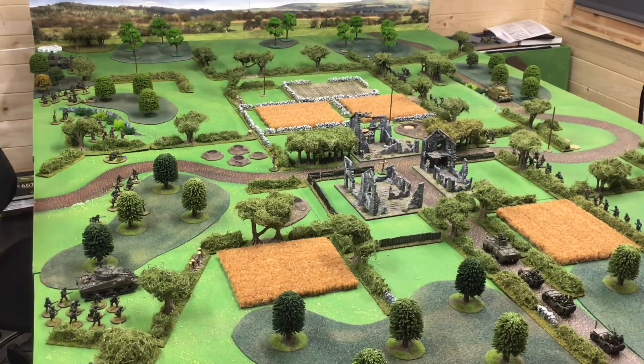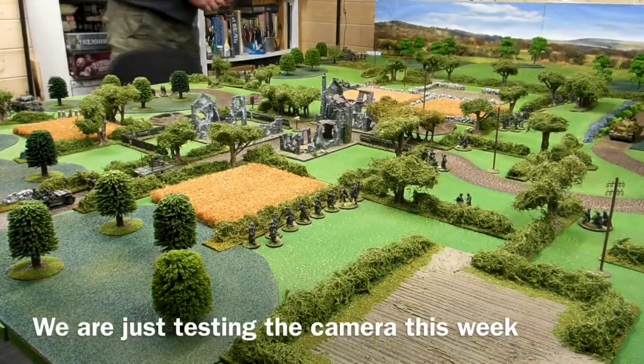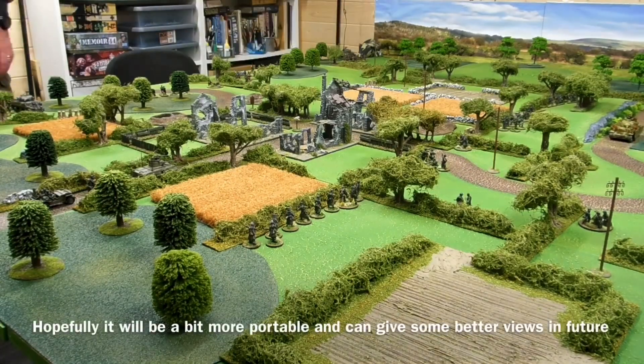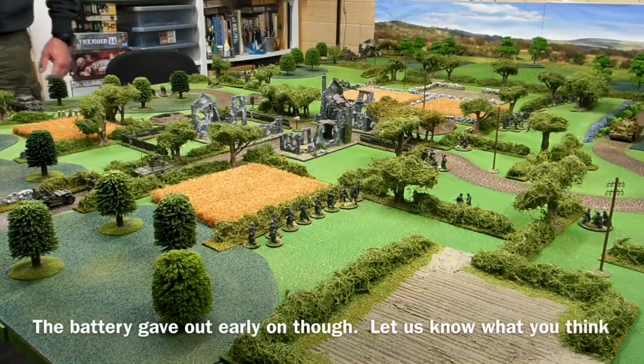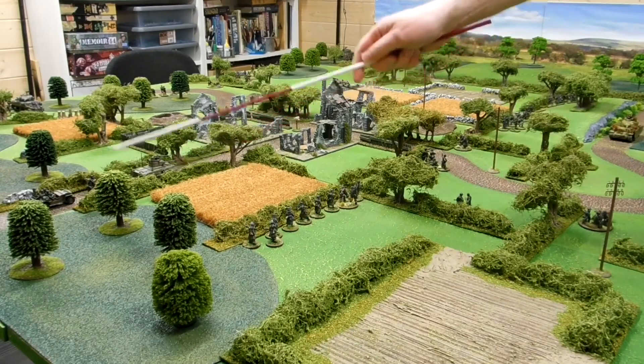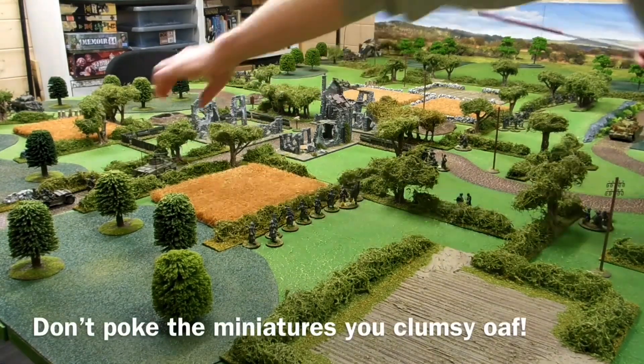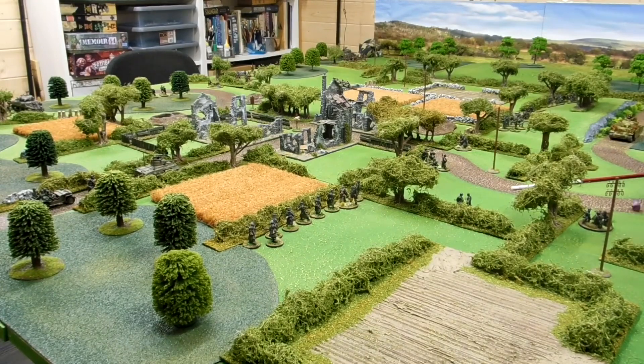We're on — it's been quite a long time since we've played this, so the mistakes will be our own. First movement from the Germans: I've got line of sight with my medium mortar, thanks to the spotter hidden, to these vehicles here. So I'm going to fire a round onto an open-top vehicle — that will be a six required. And I've missed, but it registers a ranging marker.